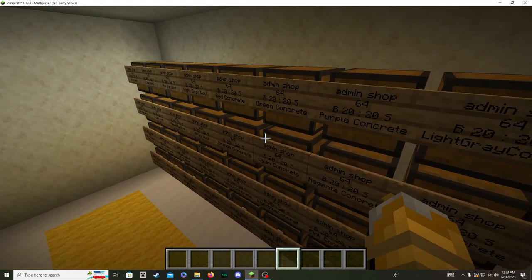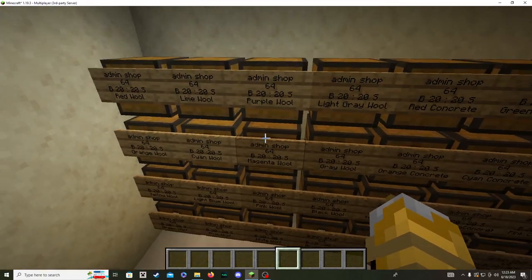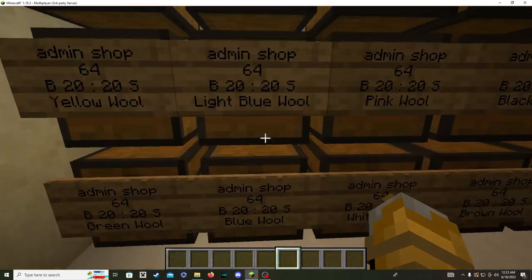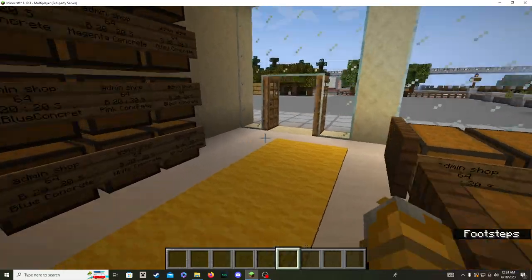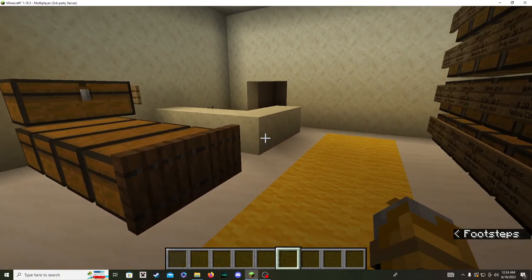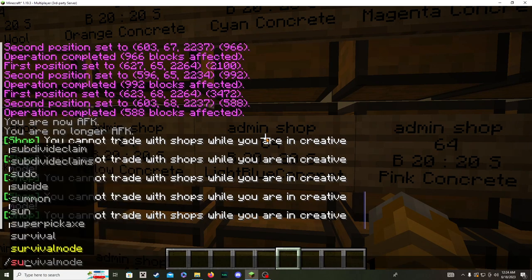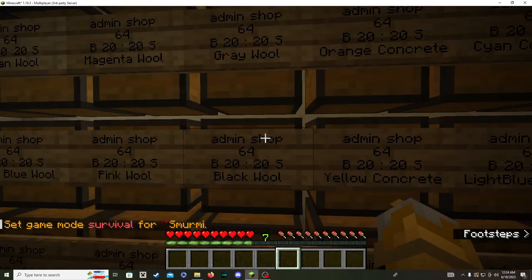Hey y'all, this is Notorious JKB. I noticed some people were having a similar issue that I actually had where the admin shops for the ChestShop plugin was not working. I built the whole shop in this little strip mall and then just wondered why I can't purchase anything - because you can't trade with shops when in creative. So you go into survival and then right-click and nothing happens.